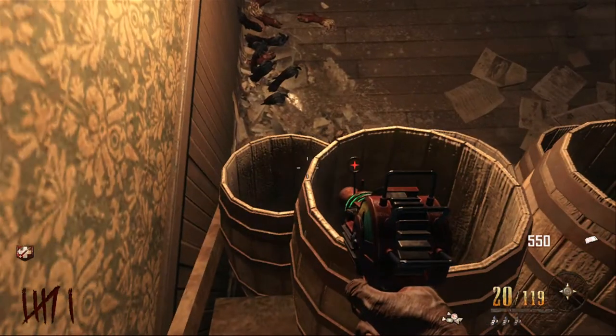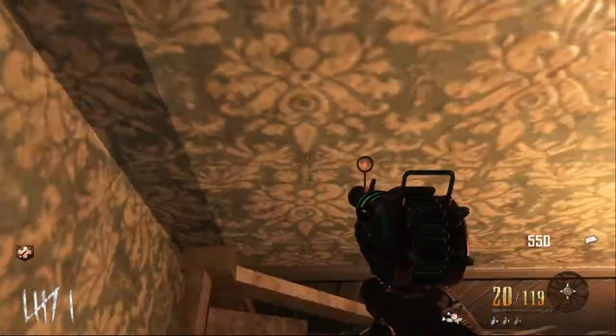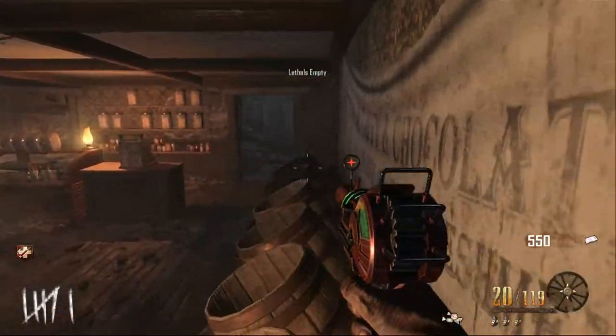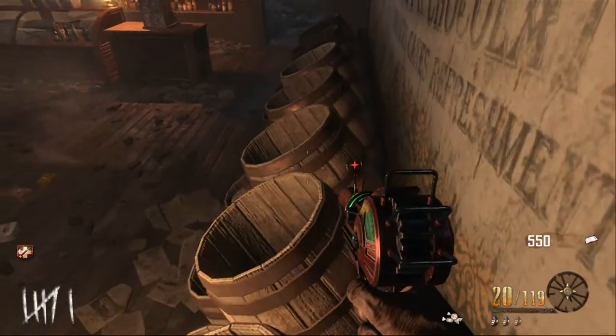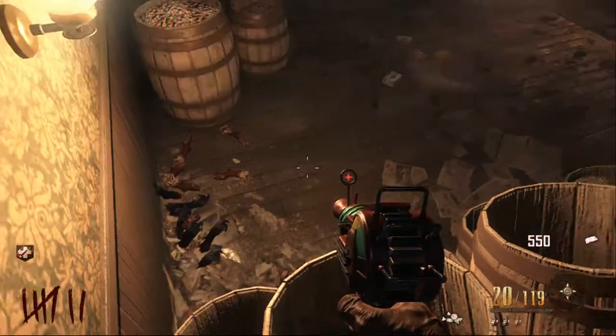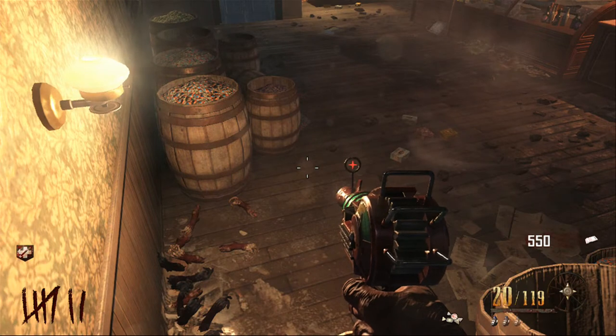When you're onto these barrels it's a really good glitch because you've got a lot of height advantage over the zombies so they won't hit you. You can move side to side so you're not prone to issues like a lot of glitches on my channel, and you don't have to kill yourself to get out. This is a pretty successful glitch.